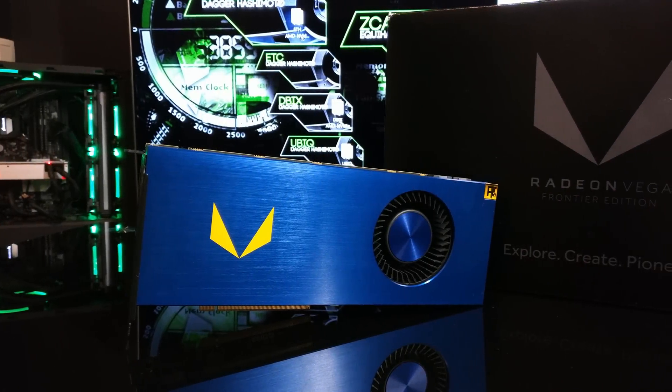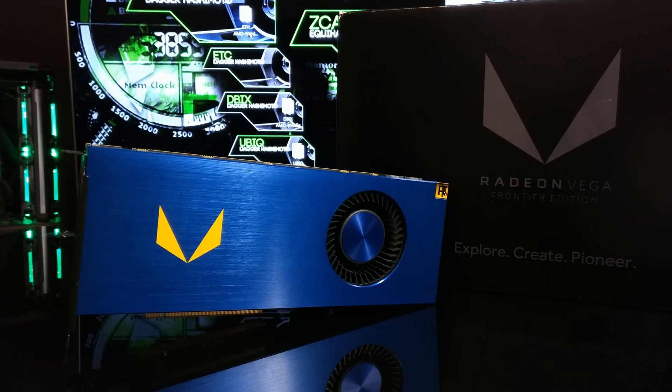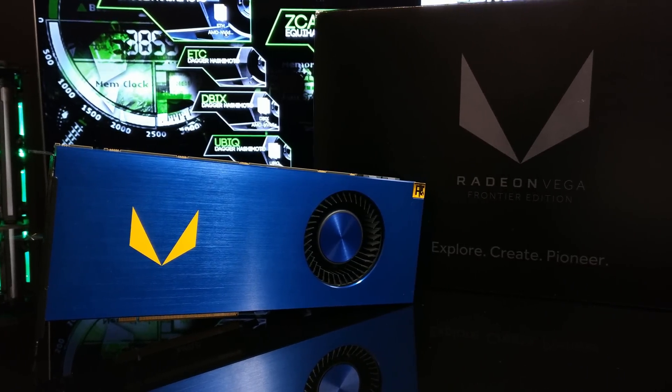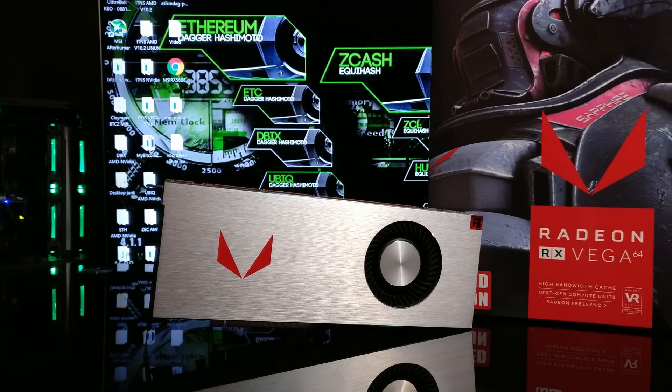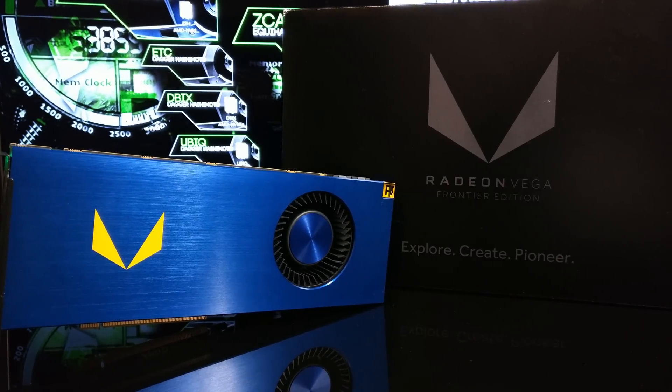In today's video we're going to be showing you the Radeon Vega Frontier Edition's mining hashrates. It has 16GB of HBM2 memory, which is double that of a regular Vega. But will it make a huge difference? Let's find out.